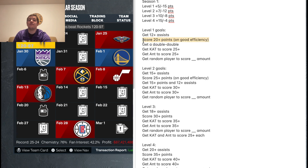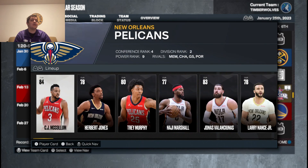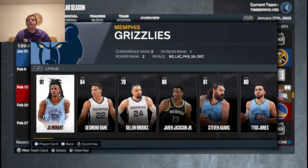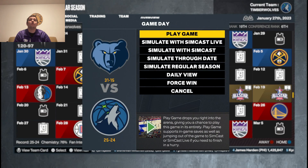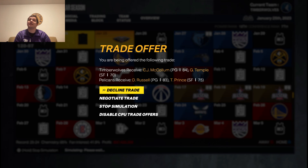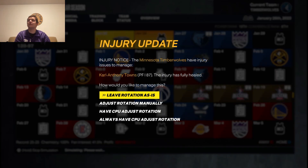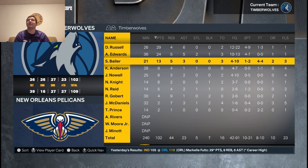I decided before I started recording I'm not going to play the game against the Pelicans. I'm going to simulate that game and then play the game against the Memphis Grizzlies — I just feel like that game is probably going to be more fun. The Pelicans wanted to trade for D'Angelo Russell with CJ McCollum, but we're going to decline that. We ended up losing to the Pelicans. I ended up scoring 13 points, 5 rebounds, and had just 3 assists in 21 minutes of play. 4 for 10 from the field, 1 for 2 from 3, and 4 for 4 from the free throw line.